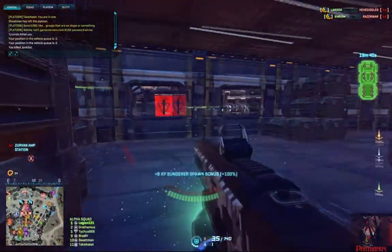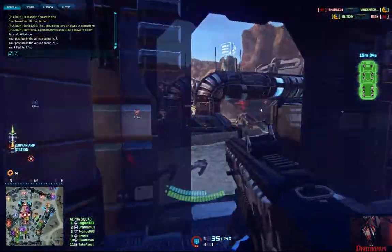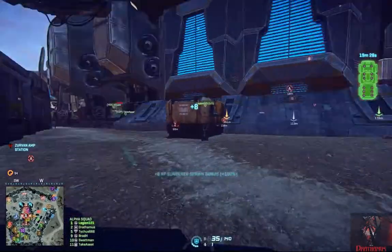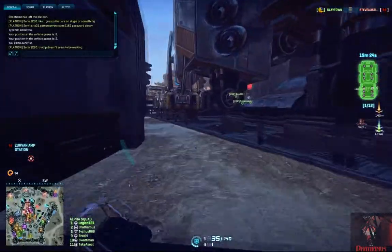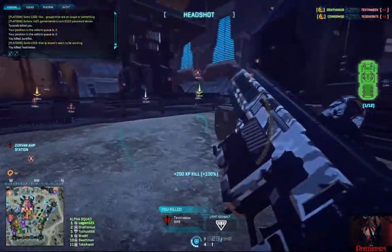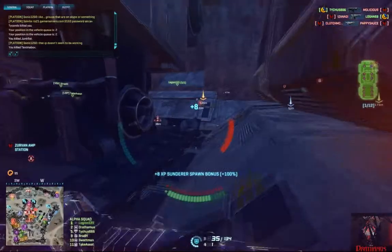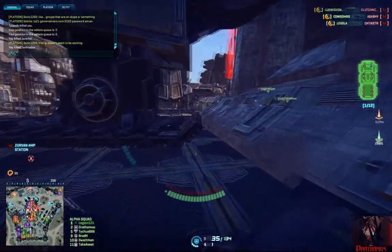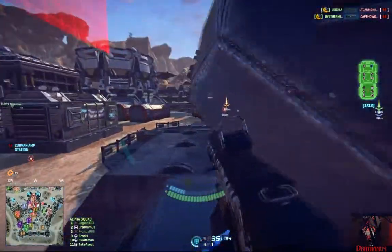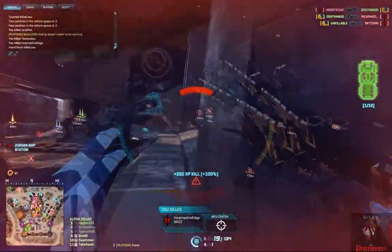How this ammo actually works is pretty interesting — the tooltip doesn't state this, but through extensive testing, we found that at ranges shorter than 15 meters, the ammo reduces damage dealt by 5%, which really won't be noticeable at all. But at the 15 to 75 meter range, the ammo actually increases damage dealt by a whopping 25%, which effectively extends the killing potential of this rifle by a substantial amount. The only drawback is the slowed bullet velocity, meaning you'll have to lead targets just a bit more — but that's nothing compared to the 25% damage increase.